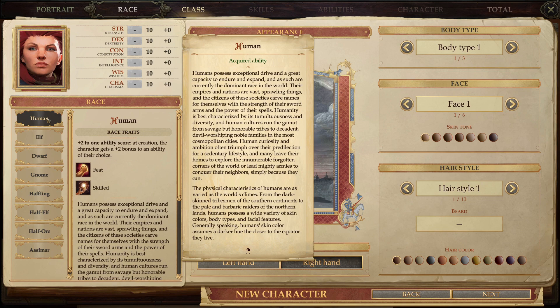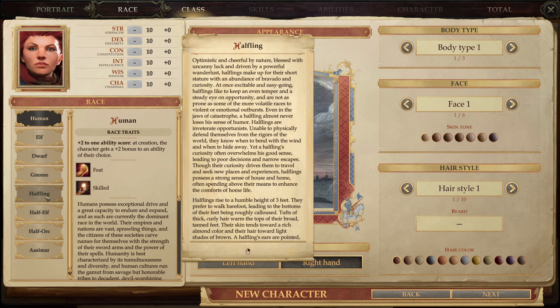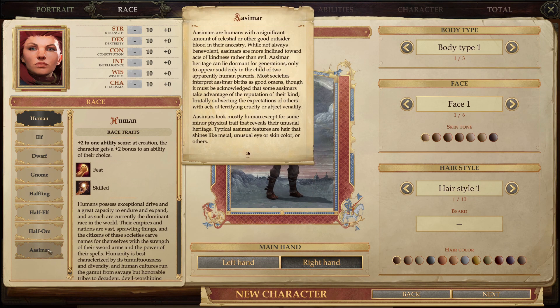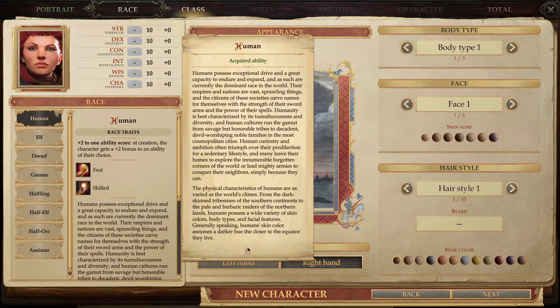There are quite a few races to choose from. If you've never played through the Pathfinder universe before, you've got your standard array of humans, elves, dwarves, gnomes, half-orcs, half-elves, and the Aasimar, which is a half-something. You have your standard array, so if you've ever played a CRPG, tabletop game, or any RPG, these are going to be familiar — pretty much every game out there has them.